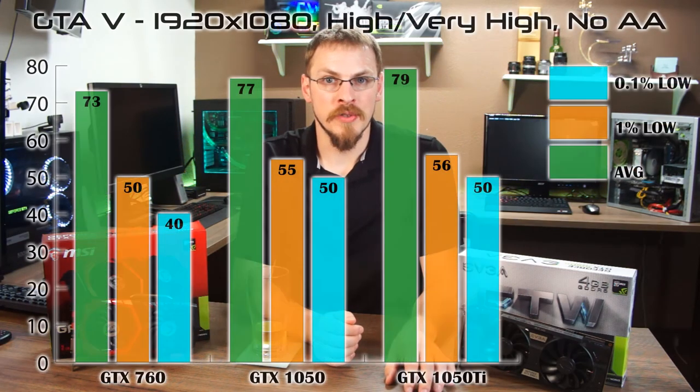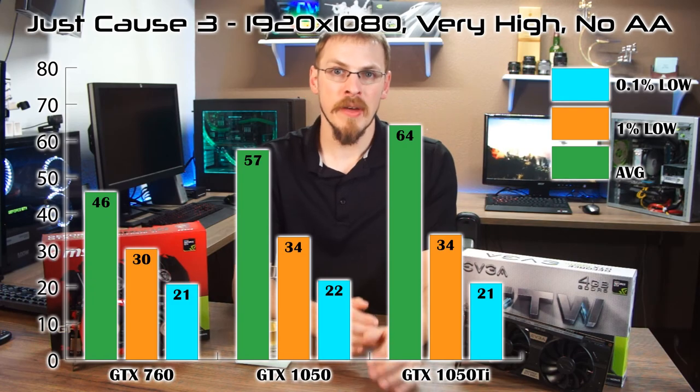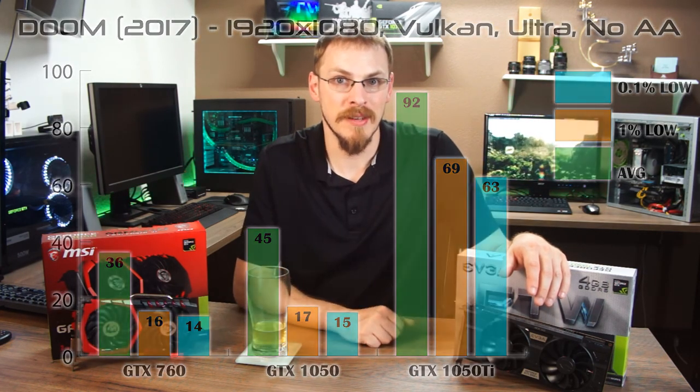I mentioned the potential for CPU limitations with this current setup. I did start to see that with the 1% and 0.1% lows in the open world games — that's Just Cause 3 and GTA 5. Between the 1050 and the 1050 Ti, those numbers actually leveled out and did not increase when I went to the higher power graphics card. That means I'm bottlenecked somewhere else. The system performed just fine, but I'm being limited by the CPU with this graphics card. For titles much more GPU-dependent, such as Doom, the 1050 Ti blew the doors off — and I retested it five times. That is a legitimate number.